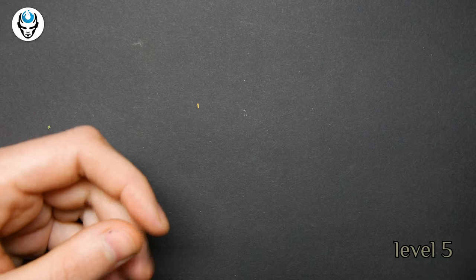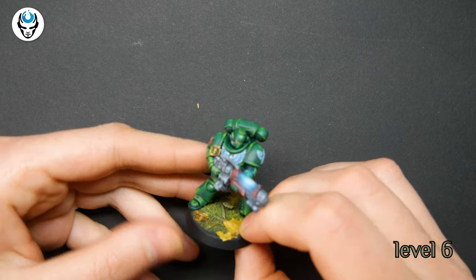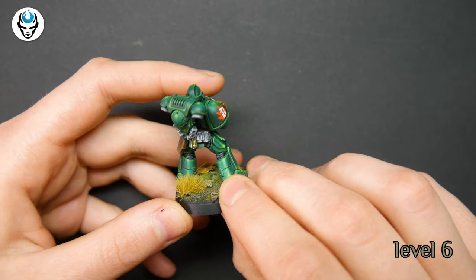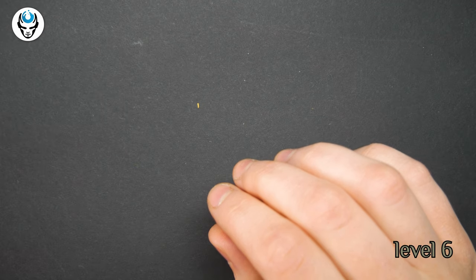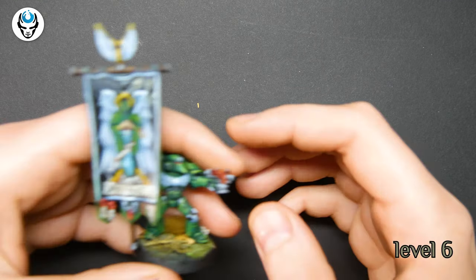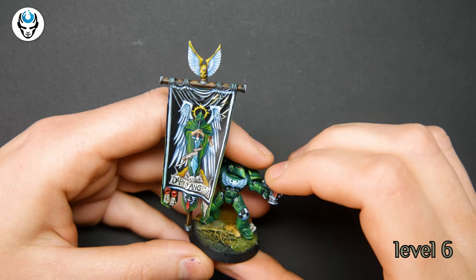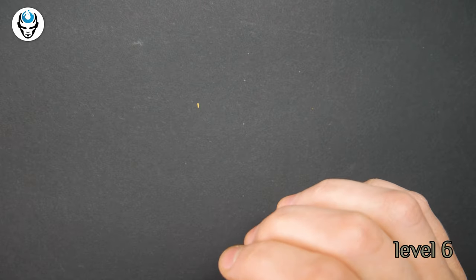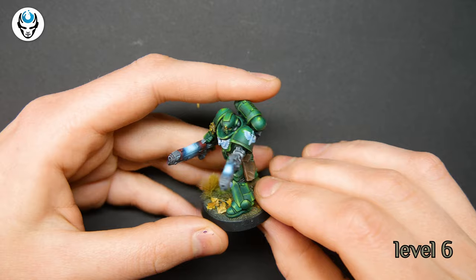And let's go to level 6. We have some hell blasters with non-metallic armor on level 6. Very, really nice. Check out this pretty banner with a freehand here. There's a lot of nice freehands in this commission. More hell blasters — really nice models.